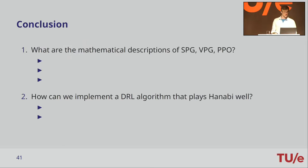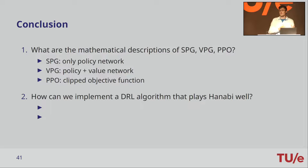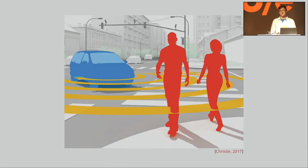On to the conclusion. Back to our research questions: Simple Policy Gradient has only one network — the policy network. Vanilla Policy Gradient adds a second network — the value network. PPO has these two networks plus a new objective with the clip function. Two key things to remember when implementing a deep reinforcement learning algorithm: one, stimulate exploration using the entropy term; two, use reward shaping when you have domain knowledge. With that we have a better understanding of deep reinforcement learning and hopefully we've set a small step towards self-driving cars that are able to sense the intentions of pedestrians. Thank you very much.